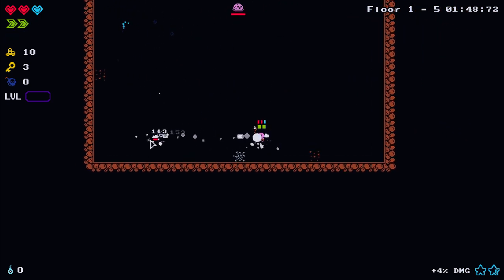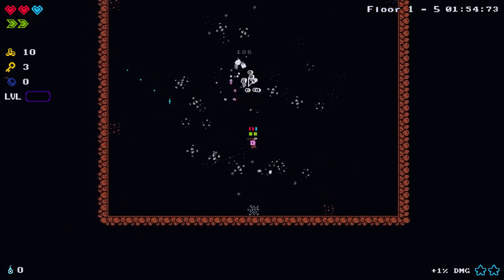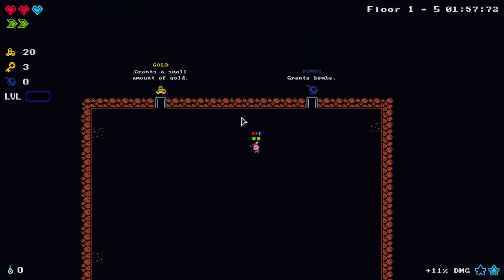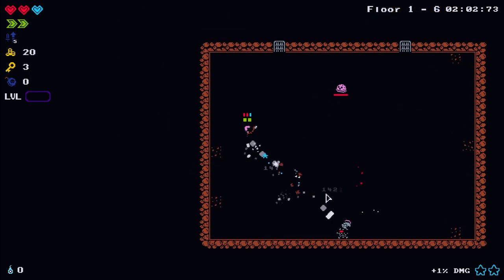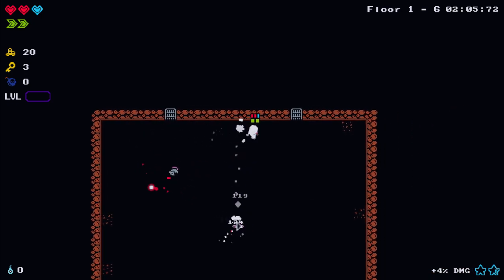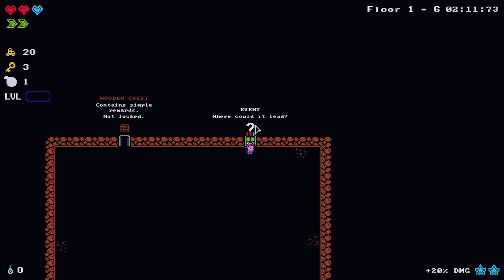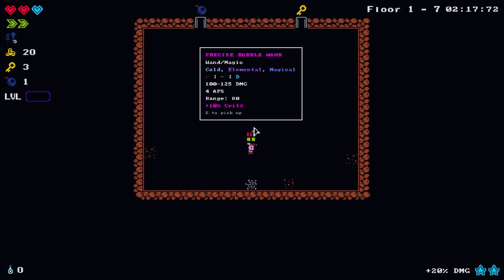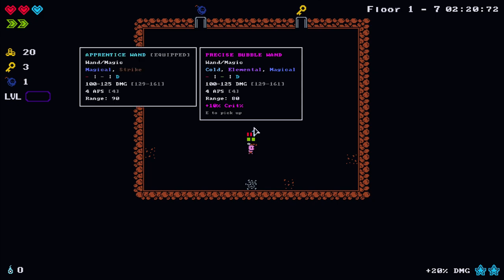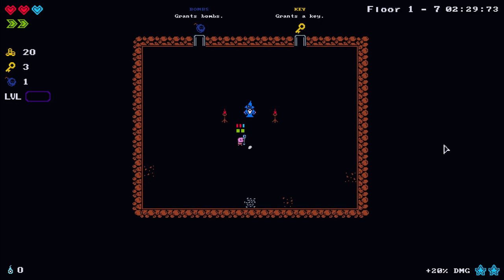Each beer costs 10 gold and you can only have a tipsiness buff per red heart container you have. Let's get some bombs - we could get two stacks of tipsiness with our current health. There's an event here, let's use our bomb to blow up this door. He's got a precise bubble wand with 10% crit - it's definitely going to be more useful than what we've got, so let's take it and equip it.